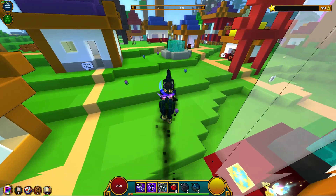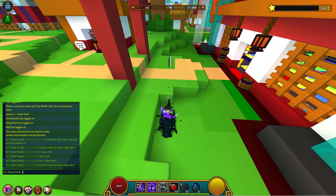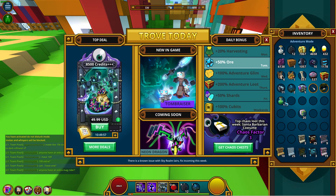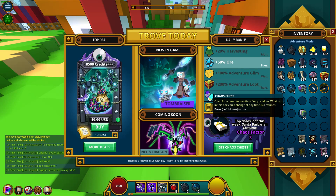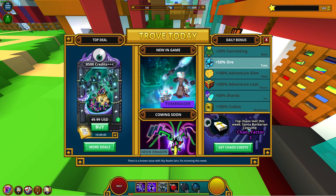Moving on — new in the store: chaos chests have been randomized for Retro Week. If you type /welcome, there's a little graphic that's actually different from the normal chaos chest graphic. It looks like they changed it for that store graphic but not the one in your inventory. The top loot this week is a Santa Barbarian costume.